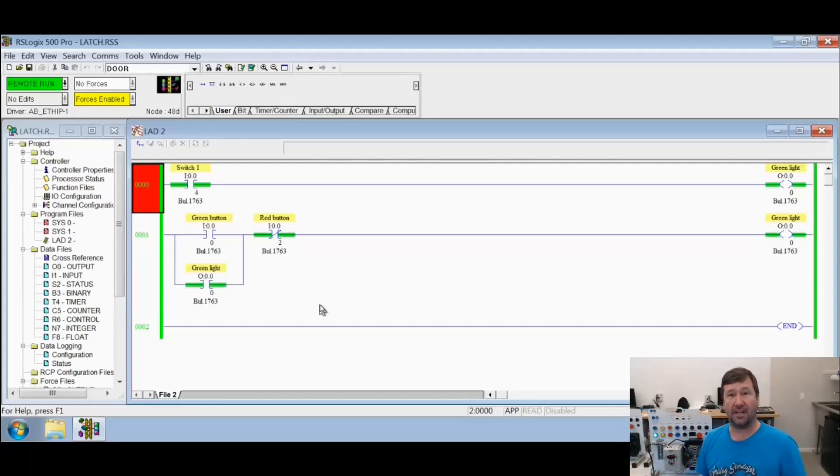Back to our original question then — which rung wins? What is controlling this? Well, the simple fact is the PLC program controls the green light. If we go step by step through this we'll see exactly why. Like we've talked about in every program scan lesson, the first thing a PLC does is read its inputs — it goes through and says do I have current? If it does, it writes a one into the input data table; if it doesn't, it writes a zero. Then it's going to execute its program — first rung, left to right, all the way to the bottom until it sees the end. Then it's going to update its outputs.